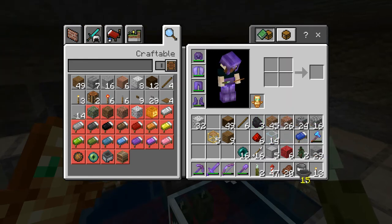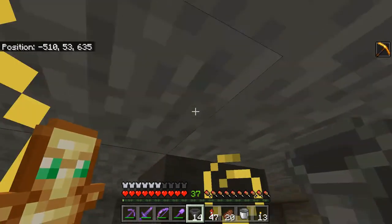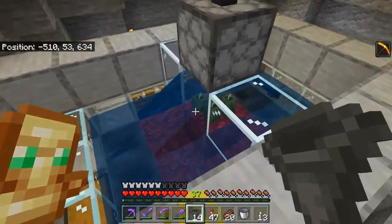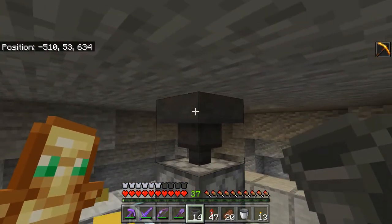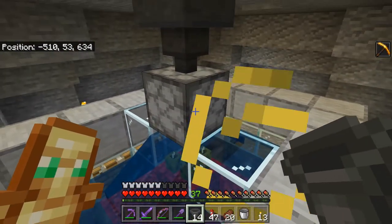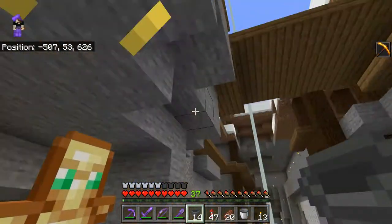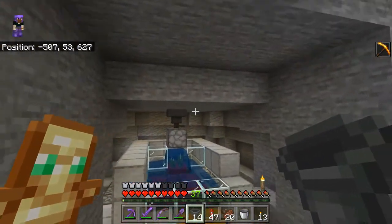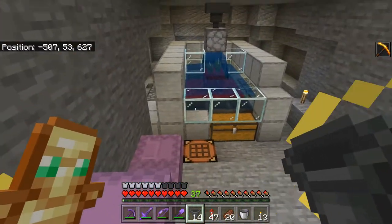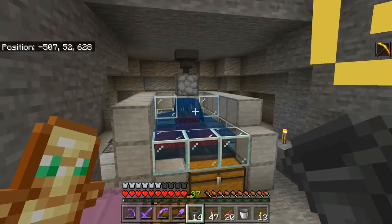I'm going to have this operate kind of like my super smelter does. The whole idea is it's going to be active whenever I put bone meal in it. Eventually, when I do get a sugar cane farm put up, I'll have a couple fields worth of sugar cane, and have one of those fields just feed straight into the pickle farm so it'll automatically produce a whole bunch of pickles for me. I'll go ahead and finish running the redstone real quick and get this thing fired up.